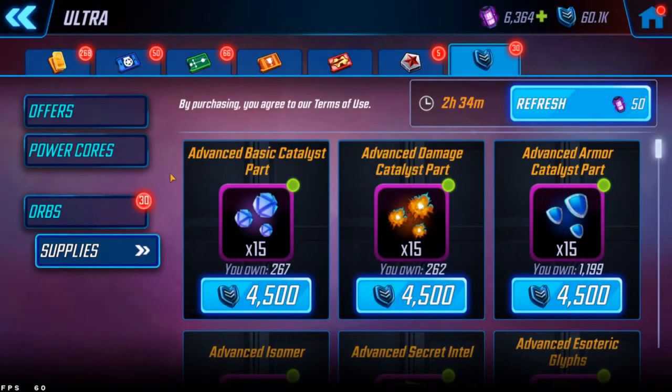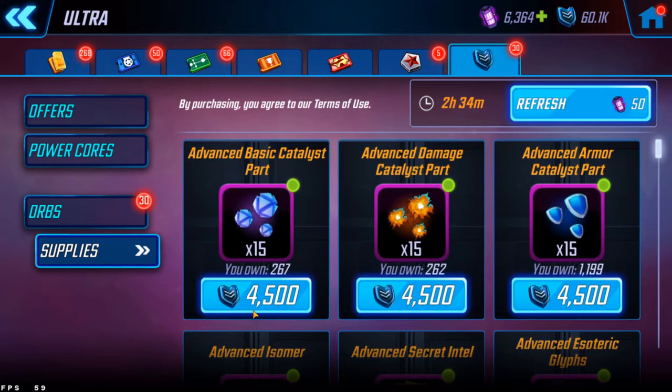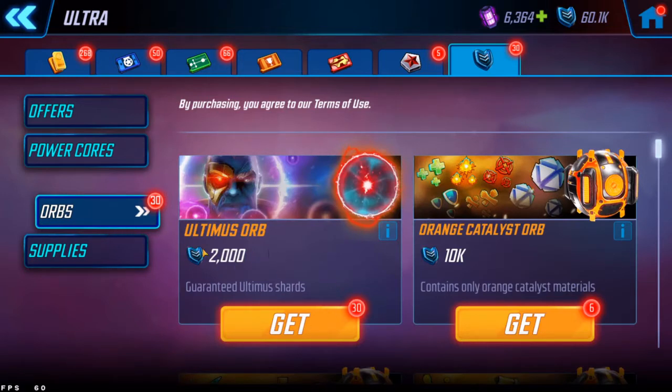Next I want to bring everyone's attention to the Ultra Store — a brand new feature released today. There's quite a bit of stuff here, and depending on how far along you are with Ultimus, you don't actually need seven-star Ultimus to start collecting. It does cost a lot if you want to buy things from the store. For me, all I'm seeing is purple from the supplies section — it's 4,500 fragments to get 15 ABCs, which is equivalent to two Ultimus orbs, so it's a lot.